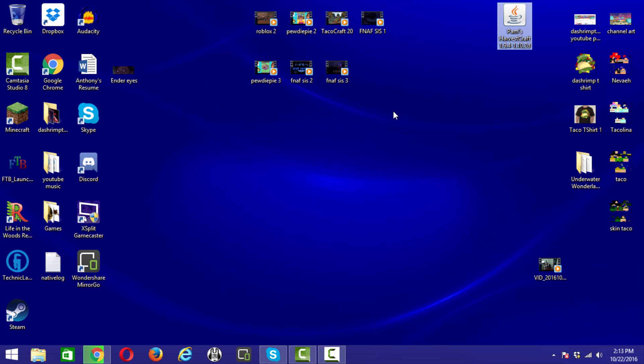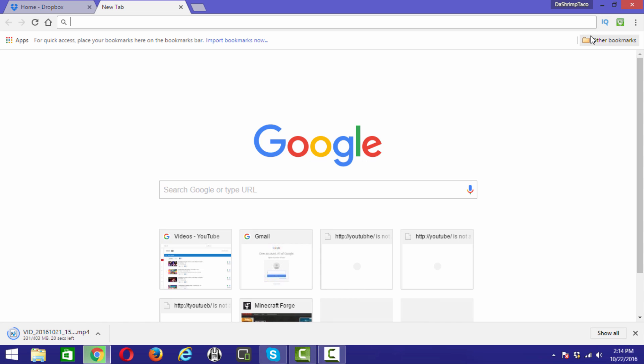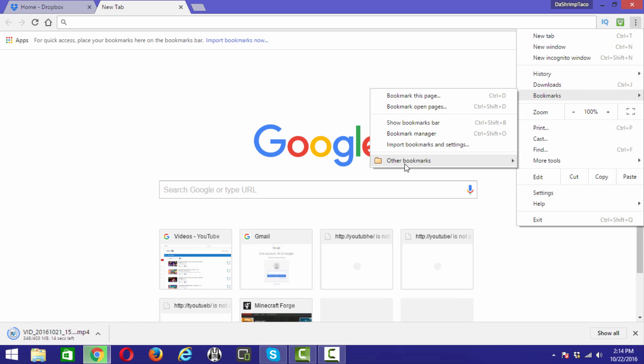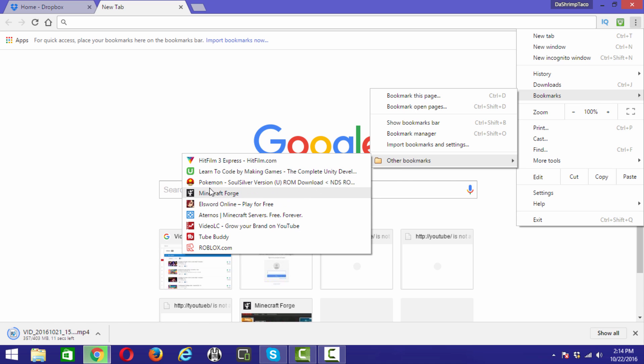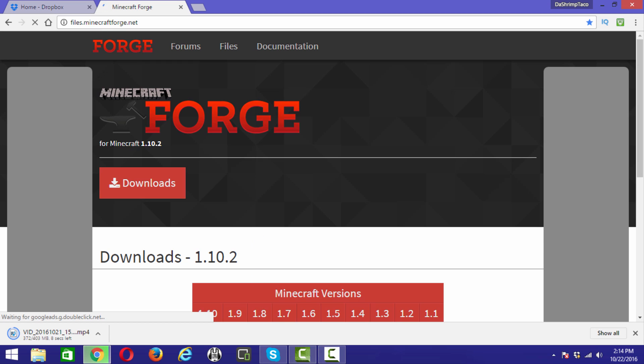The next thing you want to do is go back to Google. I have it saved in my bookmarks — it's called Minecraft Forge. I'll leave the link down in the description. It should take you to a page that looks exactly like what I'm showing here.